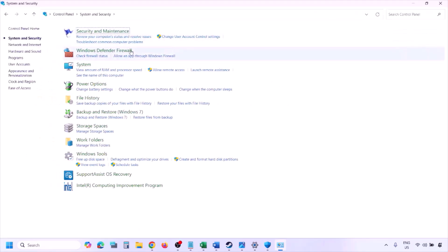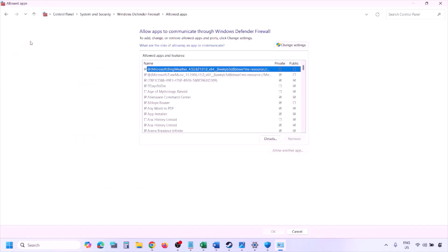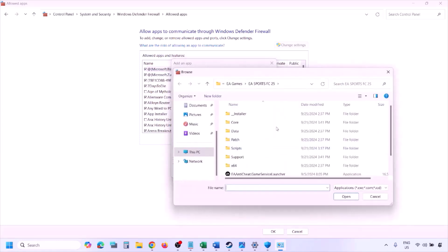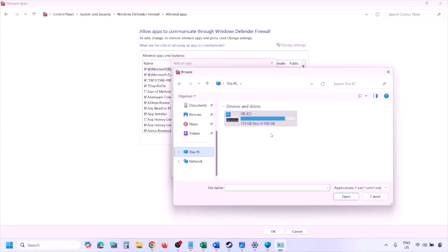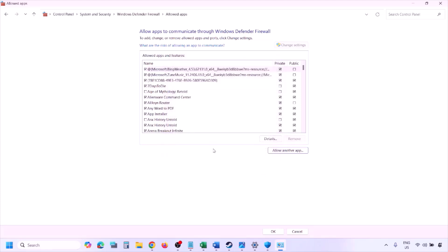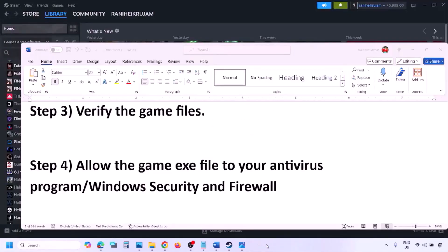You can do the same for Windows Firewall. Type 'Control Panel' in the Windows search box, go to System and Security, then Windows Defender Firewall, and click Allow an app or feature through Windows Defender Firewall. Click Change Settings, then Allow another app, click Browse, go to your game installation folder, select the game EXE file, click Open, then click Add and OK. Now launch the game and check.